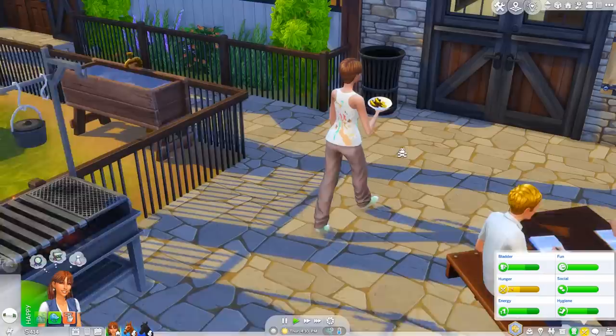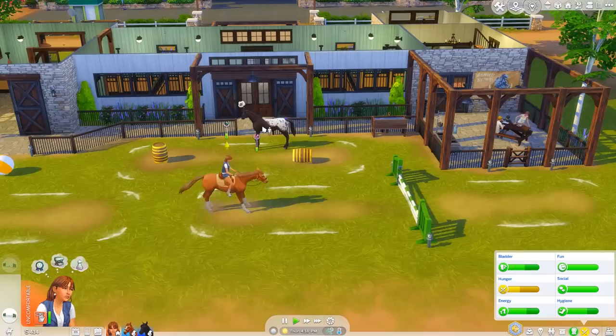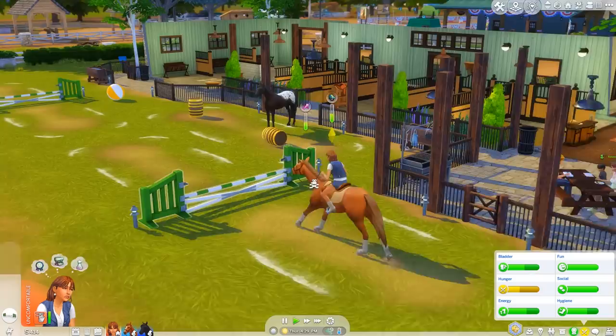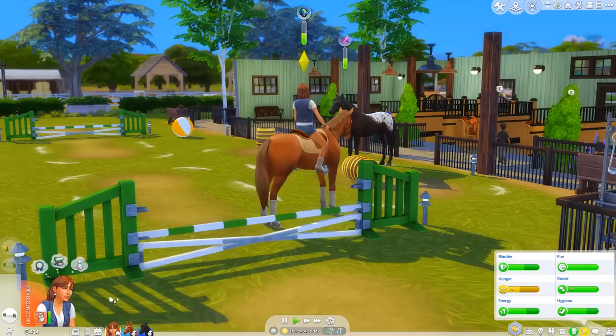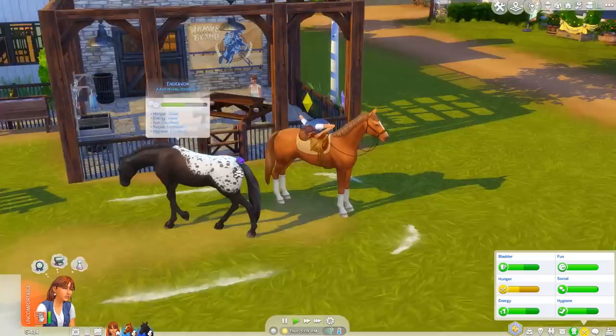I just spotted that someone's making food - we need some of this to get rid of the uncomfortable moodlet. We need to eat actual food. Grilled plantains - we'll definitely eat that! Endeavor is done for some reason - he's sad! The barrel knocked over! I've never seen that before. Let's have one good jump before we end this. Good job Firefly!